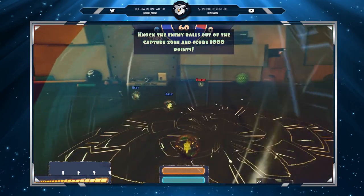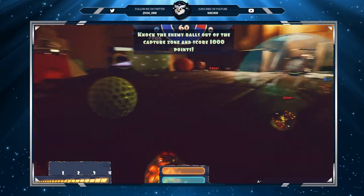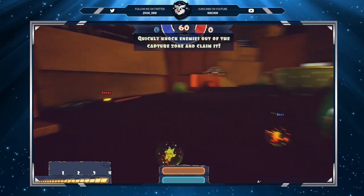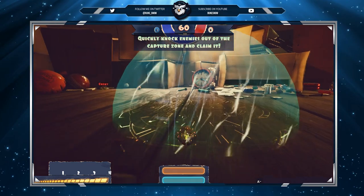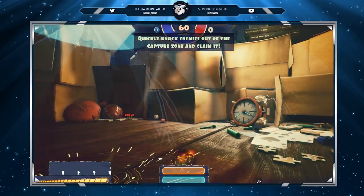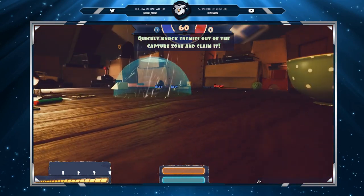Knock the enemy balls out of the capture zone to score 1,000 points. I hit them out of the zone. Do I have to hit them really far out of the zone? How far? Do they have to be out of this area? They're out of here, it's all mine. Am I doing something wrong? This game is very confusing. What zone? They're already out of the zone.